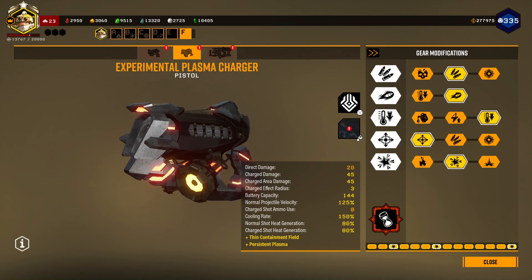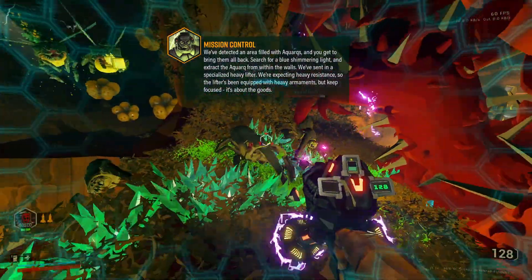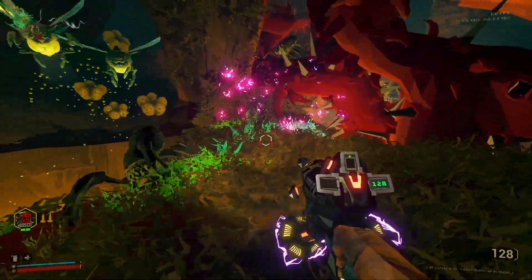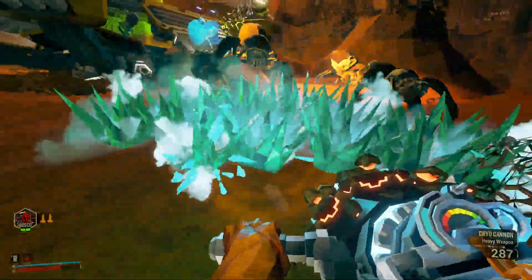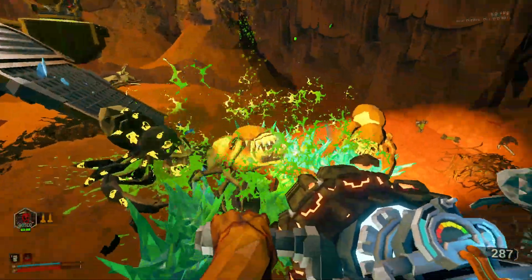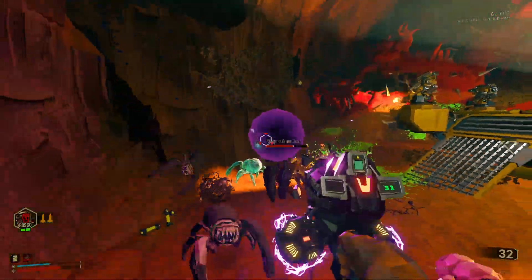Persistent Plasma reduces the damage of your charged shots, but causes them to leave a lingering cloud of damaging plasma particles. This field minces Swarmers and knocks a lot of the health off of Grunts. It lasts a good long while, and you get more damage out of the plasma than you sacrifice, if the enemy stays in range for a good amount of time. It's great for setting up traps at bottlenecks and generally getting a little more juice out of charged shots when used against larger crowds.